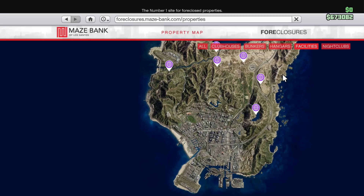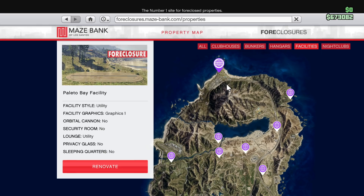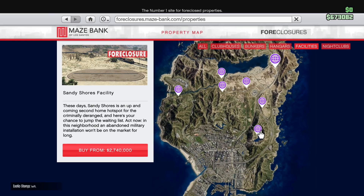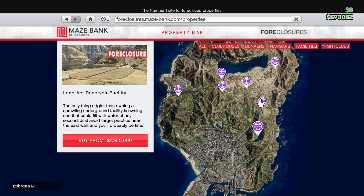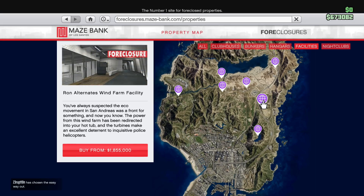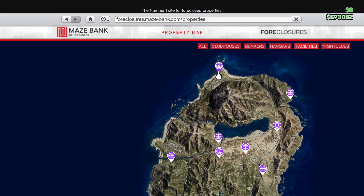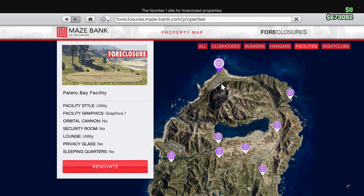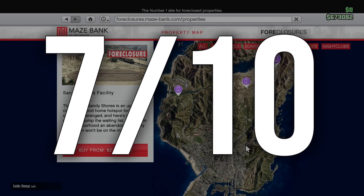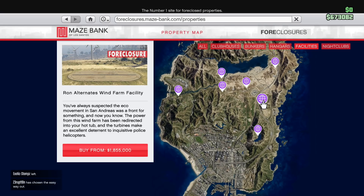As for which facility to buy, please don't do what I did and buy the one at the top of the map in Palito Bay. Yes, it's the cheapest, but driving up and back for every single mission is so bad. In GTA, time is money, so do yourself a favor and buy one in Sandy Shores or on the right side of the map. These will cost about $2 million dollars depending on which one you buy, but if you're gonna run these heists more than once it's more than worth it. For return on investment I'll give these a 7 out of 10. It is very time-consuming but you can do it with friends, and on top of that you can do it while your other businesses are making money for you in the background.